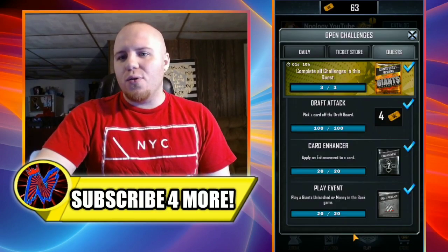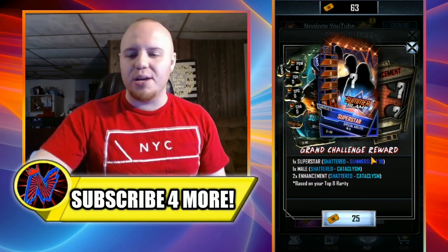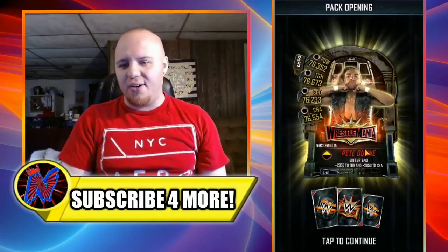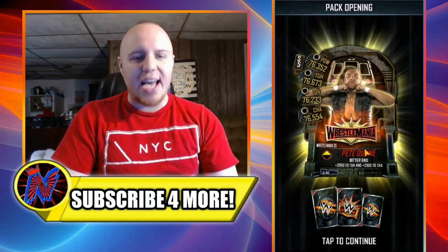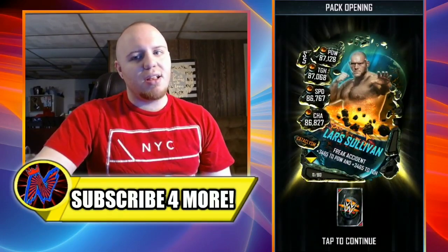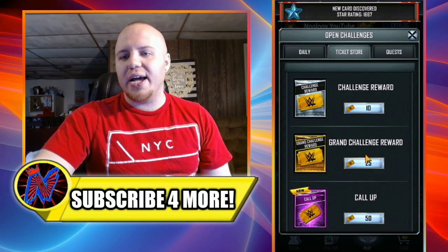Now for the grand challenge reward packs on my account. Will I get a SummerSlam 19 superstar? Let's hope I get at least one out of these two packs. In three, two, one... it didn't happen on the first one. I get two WrestleMania 35 cards and two Cataclysm cards: a 35 Pete Dunne, a 35 Charisma, a Cataclysm Lars Sullivan, and a Cataclysm Speed enhancement.